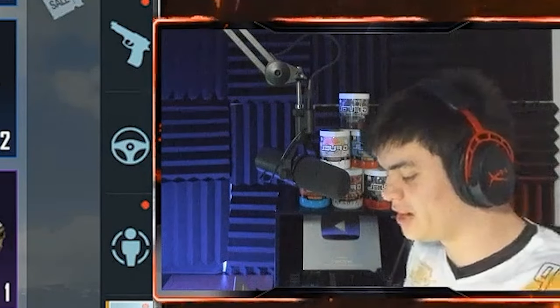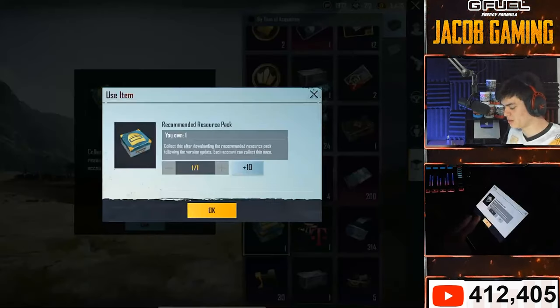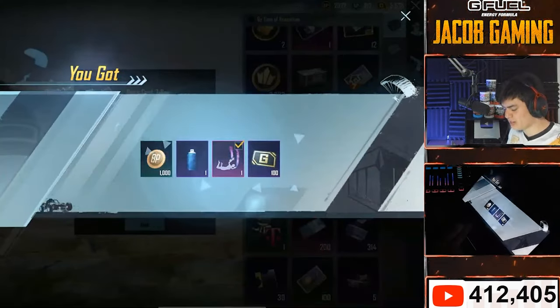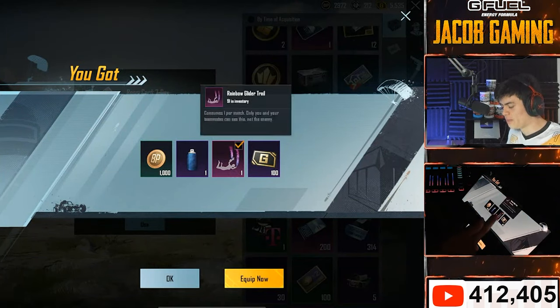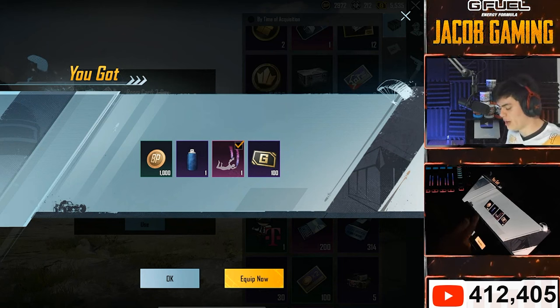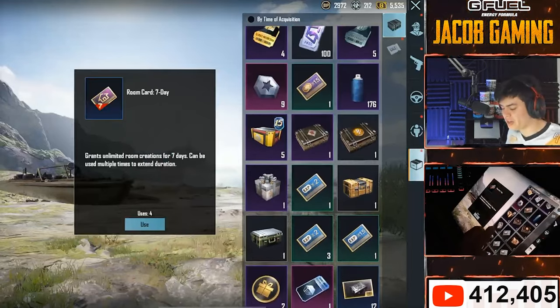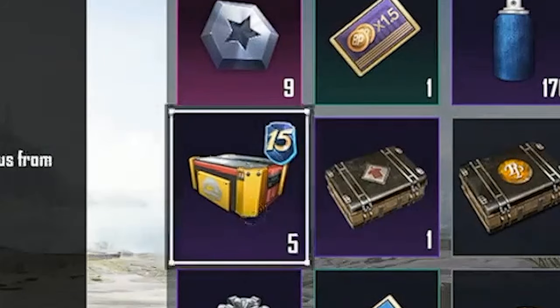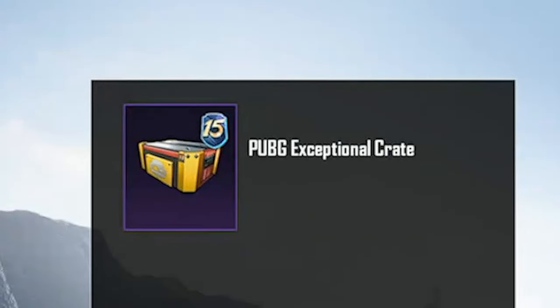I've been playing this game for a long time. I have a resource pack, and out of that I get absolutely nothing - rainbow glider trails, 91 in inventory, and a paint. But also in my inventory, I have Season 15 PUBG exceptional crates.